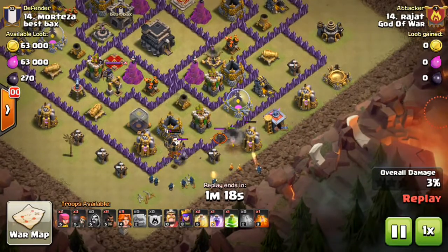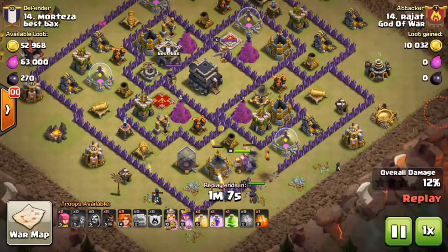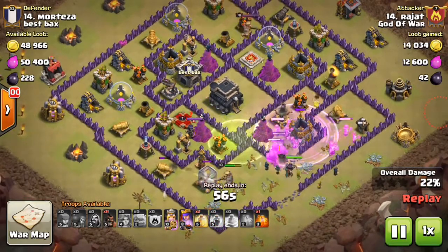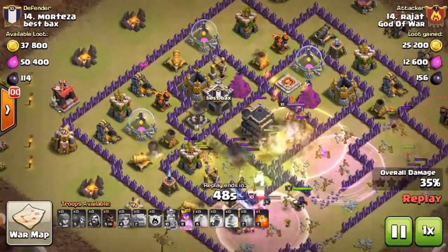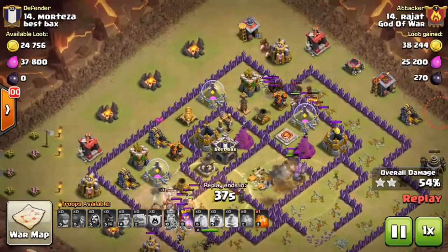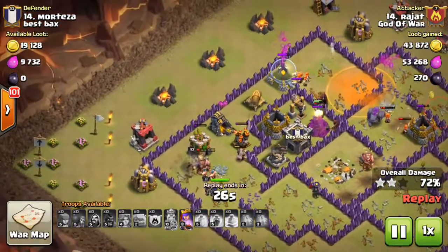The first and main step is creating out the funnel. If your funnel is accurate, all your Valkyries will move inside the base. Look at the placement of these Wall Breakers — they make the way toward the second layer. Nice Jump spell and Rage spell. After the Rage, the Valkyries get into a disastrous mode and take out defenses in just a second. He's got Hog Riders to back them up, using them surgically — two or three Hogs on each defense. Nice placement of a poison spell to take down the skeleton traps.